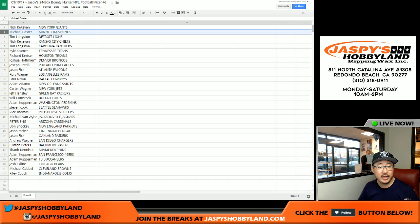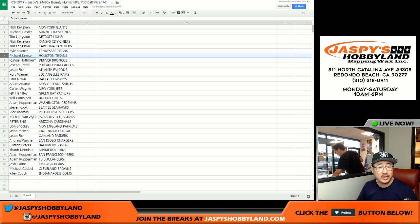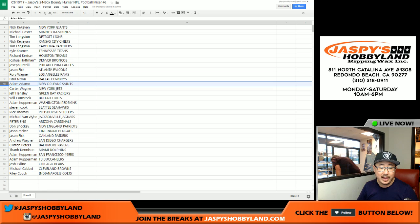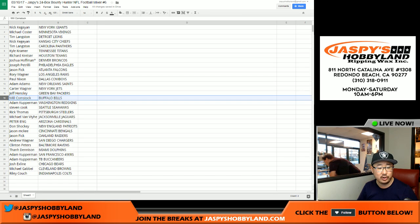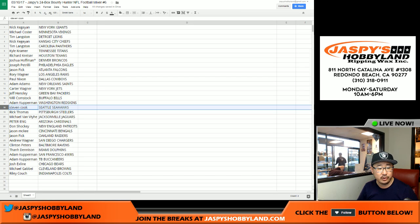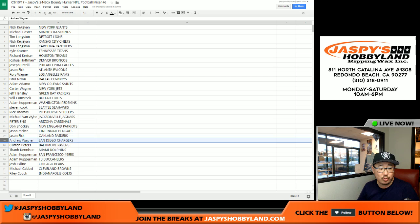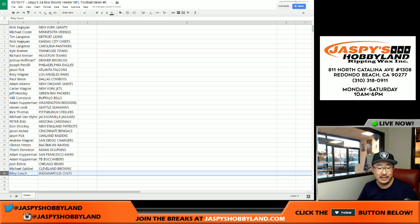Here's what we got: Nick Kaye — New York Giants; Mike Koster — Vikings; Tim — Lions; Nick Kaye — Chiefs; Tim — Panthers; Kyle — Titans; Richard Crestor — Texans; Josh Hoffman — Broncos; Joe P — Eagles; Jason Fick — Falcons; Rory — Rams; The Coach — Cowboys; Adam — Saints; Carter — Jets; Jeff Hensley — Packers; Will Comstock — Buffalo Bills; Adam Kaye — Redskins; Steve Cook — Seahawks; Rick T — Steelers; Michael Van Weyre — Jaguars; Peter Eng — Cardinals; Don Shockey — Patriots; Jason McKee — Bengals; Jason Fick — Raiders; Andrew Wagner — Chargers; Clinton — Ravens; TD — Dolphins; Adam Kaye — 49ers and Buccaneers; X-Line — Bears; Michael G — Browns; Riley — Colts.